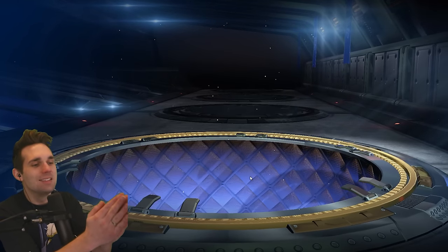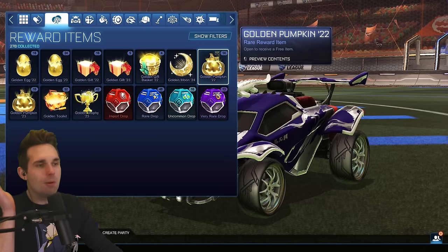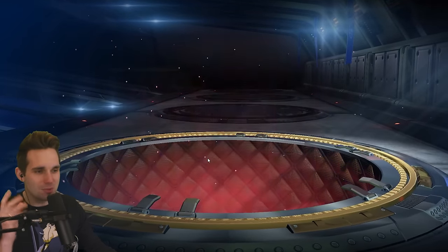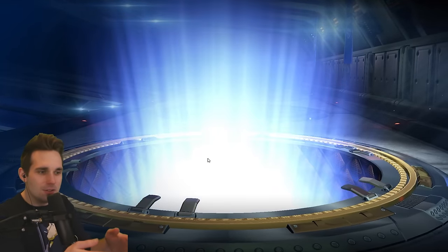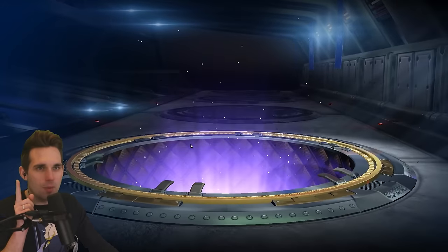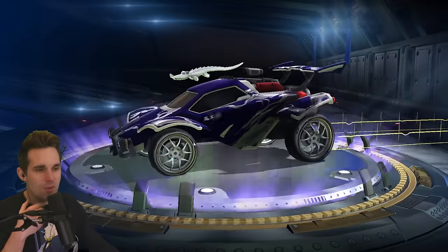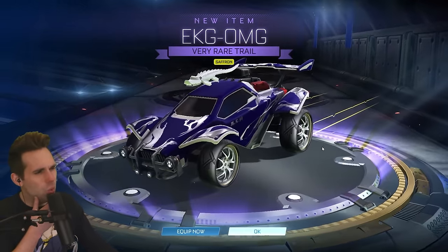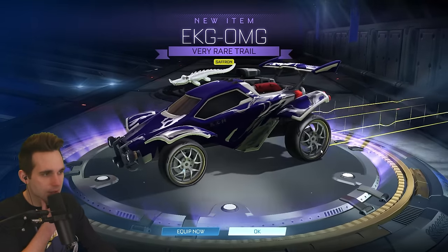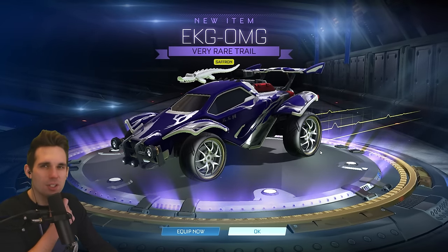Well, rare - not even close to exotic. We're gonna open up these golden pumpkins right here. That'll work out because if we open 14 of those, then open all the drops, we still have time for a little mini montage and we can get time sloth some items. The golden pumpkins - I was talking about Carbonator earlier, and Carbonator is one of my favorite black market gold explosions. Saffron EKG - time sloth, I hope you were looking for really good painted trails, because this right here is not bad.